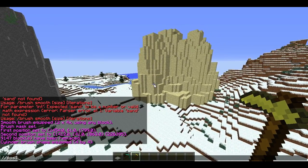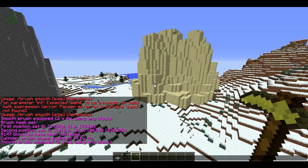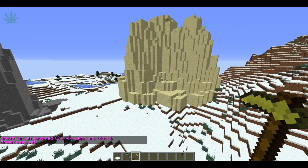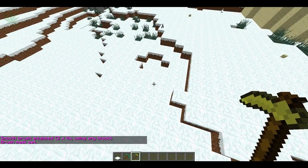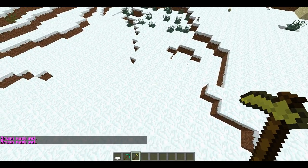The next thing you want to do is type slash slash brush smooth. Then you want to type slash slash mask sand, so that way it can only affect the sand.